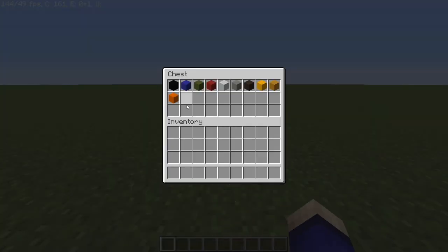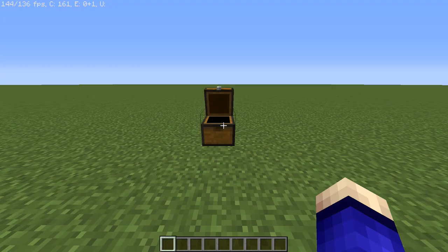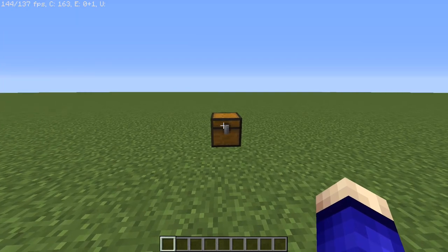To start off we're going to look at the chest and see what colors we're going to need. I'm going to be using concrete, but you can use wool or terracotta — whatever you want. We'll use a blend because we need different types of colors. The colors needed are: black concrete, blue concrete, green concrete, red concrete, white concrete, light gray concrete, gray terracotta, yellow concrete, yellow terracotta, and orange concrete. Those should be all the colors you need to make Isabelle.